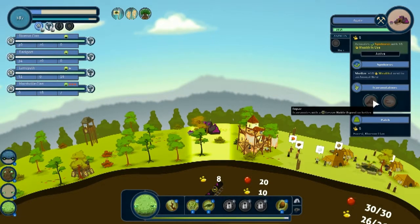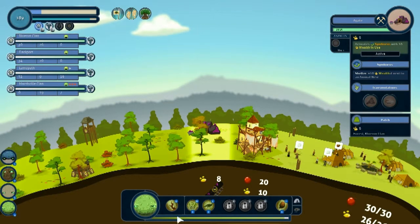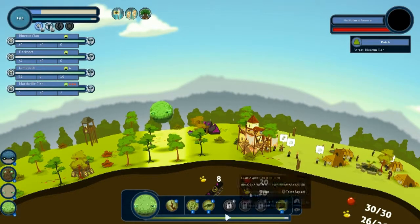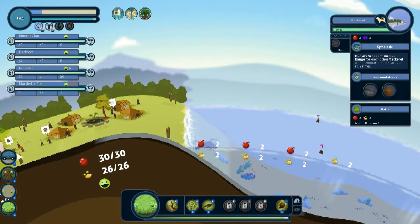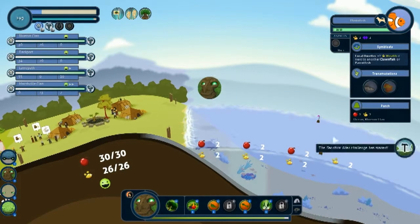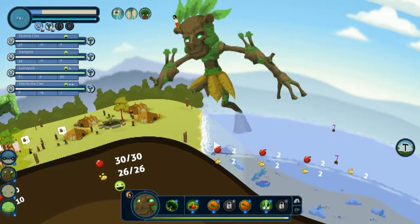Topaz — what does topaz give me? Plus 10 wealth next to an animal nest — okay. So let's give you some exotic. How can I make this more food-like? Predator, predator or hunt — I have hunt, I gave you hunt, good. Alright, what are you? Jeez, how fast these move with the cheat codes in there — the developer-made cheat codes.